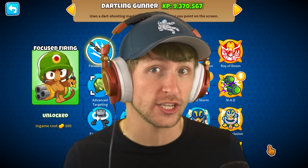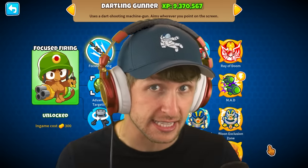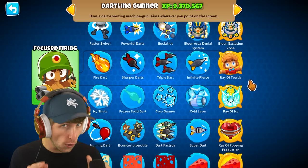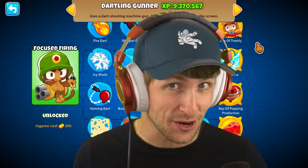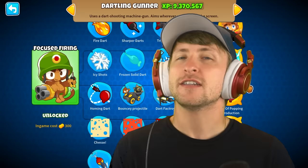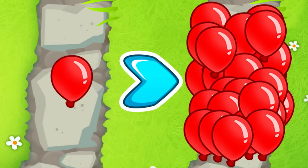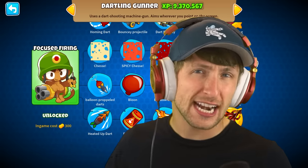Today we're adding six brand new paths to the Dartling Gunner for a total of nine upgradeable paths. That's 45 upgrades and abilities all for the Dartling Gunner. We're gonna be getting each and every path on this Dartling Gunner and trying them all out. To make things even crazier, we're gonna be going up against 25 times the normal amount of balloons. Huge shout out to Matzi for the creation of all these Dartling Gunner paths.